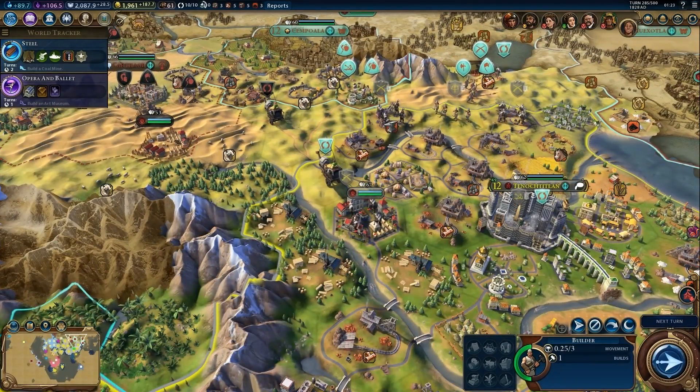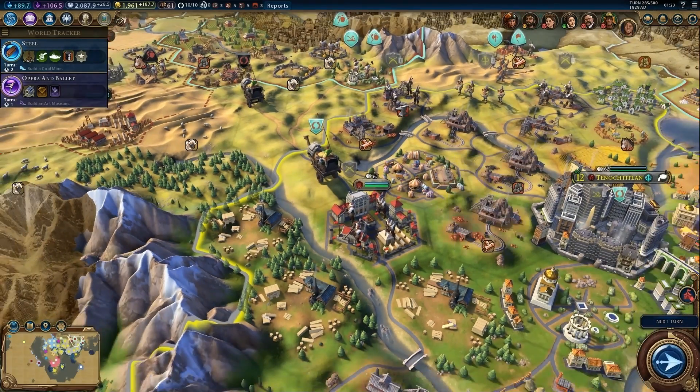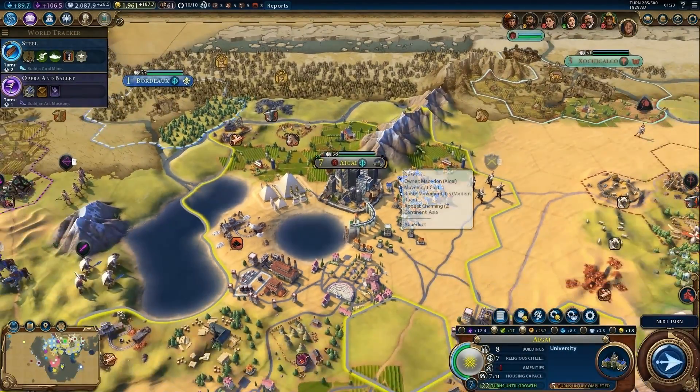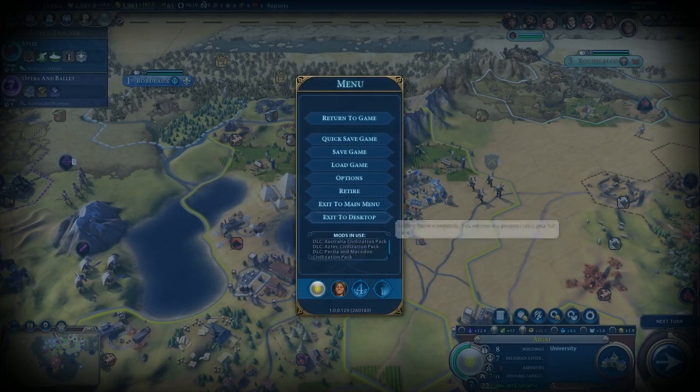Let's go for that untaken square — I can build a farm or mine there, just need to check the options. That's it for this episode — saving the game as the end of episode 18. Hopefully you enjoyed it, and I look forward to seeing you on the next episode. Take care!